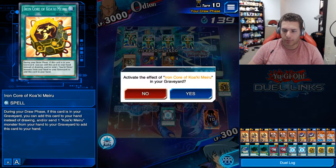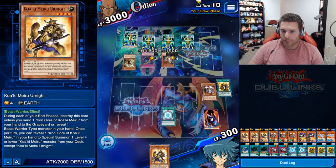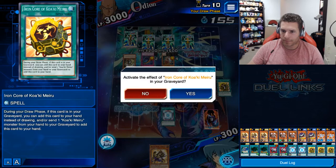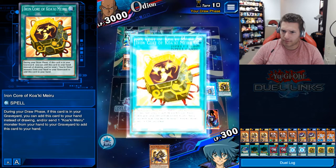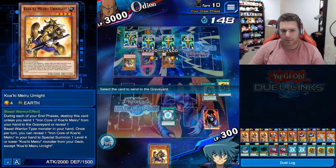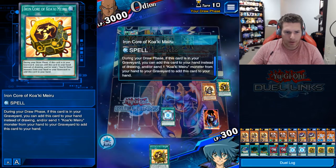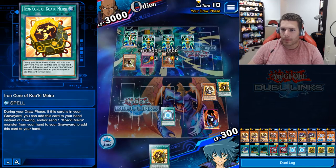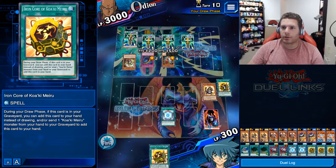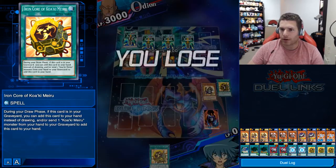That was the effect to get Iron Core back from the graveyard. Oh no — I thought it was instead of a draw but I read that wrong. I screwed that up. What are you even gonna do? No, sorry, no, no — I concede.